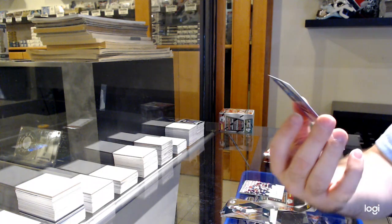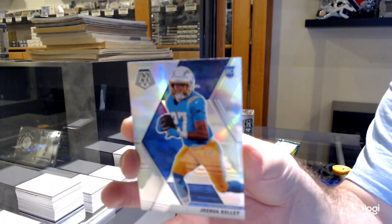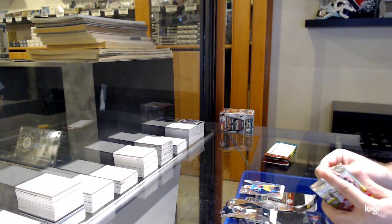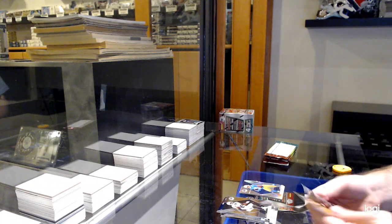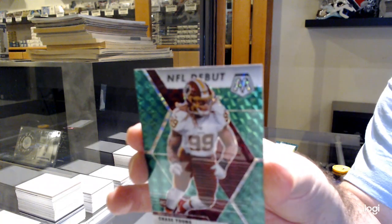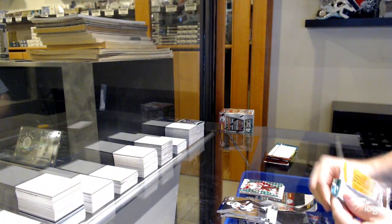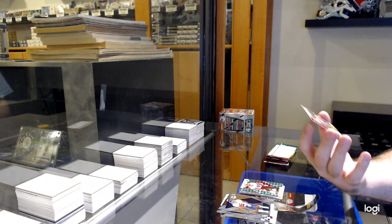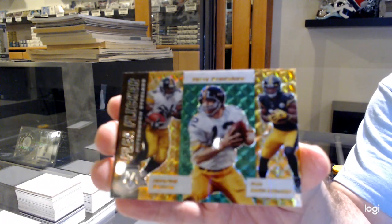We've got a Joshua Kelly silver prism for the Chargers. We've got for the Redskins, Chase Young green rookie. We've got an orange triple of Bettis, Brad, and JuJu Smith-Schuster for the Steelers.